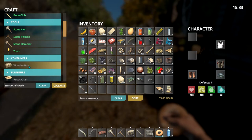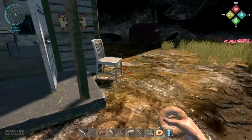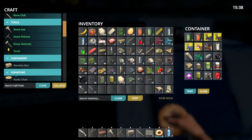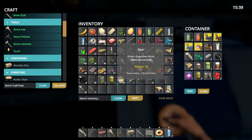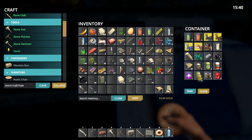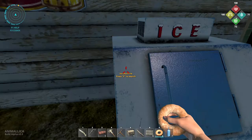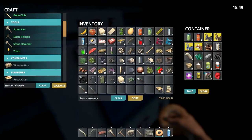I could craft a wooden box - it's a container you can craft in your own inventory but it doesn't have a lot of slots, only about 19 or 20, so I'd prefer waiting until I can craft something better. I don't really have any non-stackable items I particularly need to carry, so let's just leave it for now.